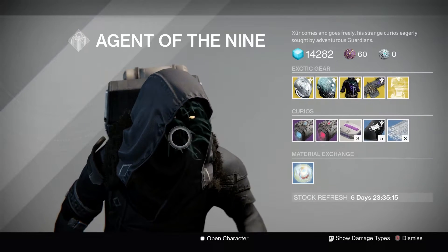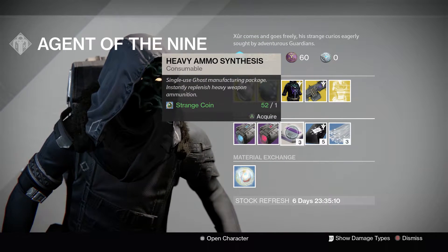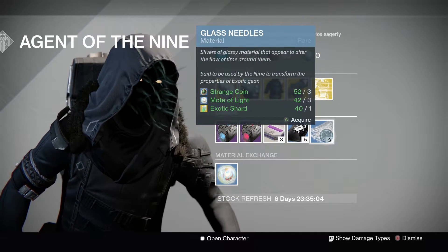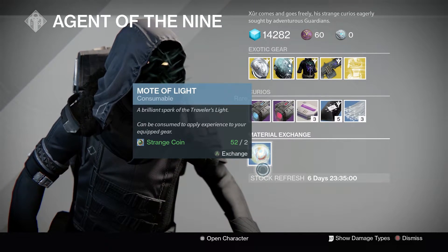Starting at the bottom, we have a Plasma Drive and Stealth Drive for upgrading those Sparrows. Three Heavy Ammo Synths for a Strange Coin, five Three-of-Coins for seven Strange Coins, three Glass Needles for all the jazz you see on the screen there, and a Mote of Light for two Strange Coins.